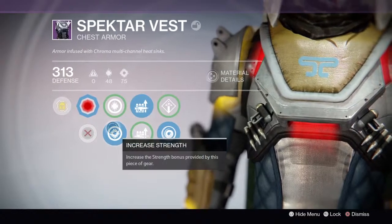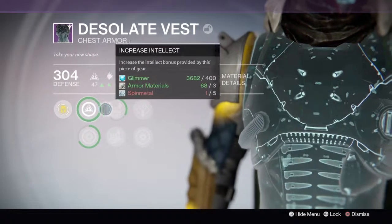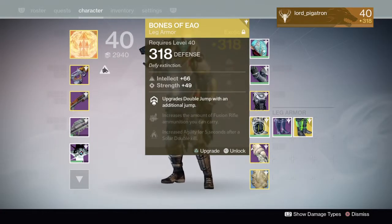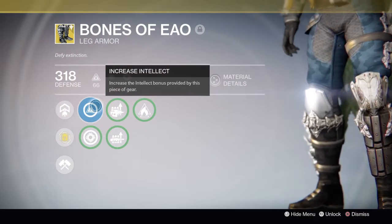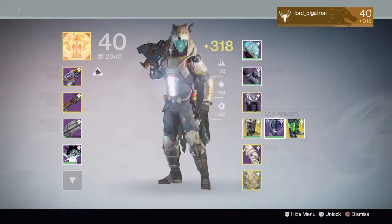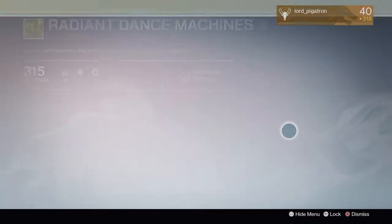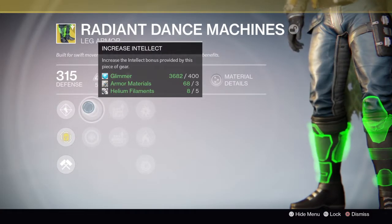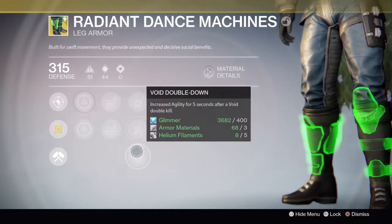For chests, I have the Specter Vest with Increased Strength, Auto Rifle Ammo, and Void Armor. The Desolate Vest has Increased Intellect and Strength, Hand Cannon Ammo, Pulse Rifle Ammo, Arc Burn Defense, and Arc Armor. I also have an engram I haven't picked up yet at 318. The Bones of Eao grant triple jump so you can have better jump control — with Increased Intellect, Strength, Pulse Rifle Ammo, Fusion Rifle Ammo, Machine Gun Ammo, and Solar Double Down. My Specter Boots have Increased Discipline, Shotgun Ammo, Rocket Launcher Ammo, and Solar Double Down. Finally, Radiant Dance Machines make you move faster while aiming, with Increased Intellect and Discipline, Sidearm Ammo, Machine Gun Ammo, and Arc, Solar, or Void Double Down.